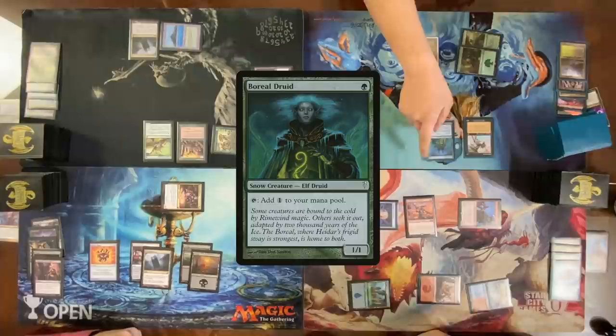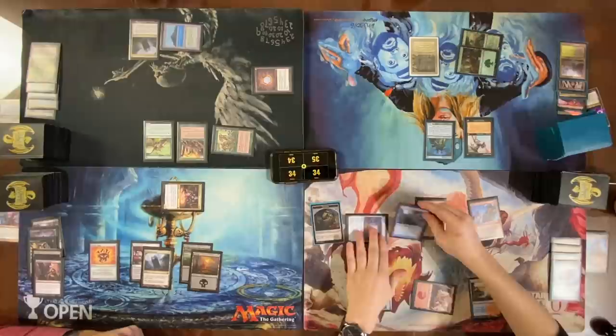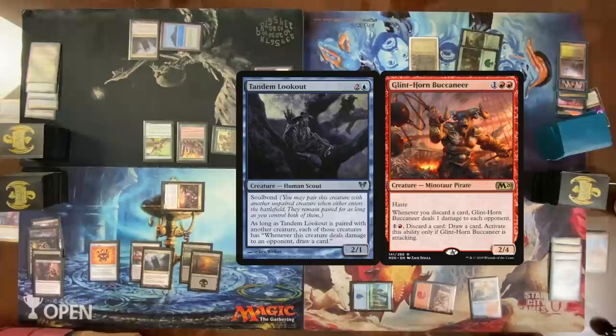You can choose to put it in your Command Zone instead. I have to. My turn? No, come on. Now it's your turn. I am going to cast Tandem Lookout — I have three cards in my hand. It's gonna soul bond with Glint-Horn Buccaneer. You're playing the worst cards, these are all so bad.